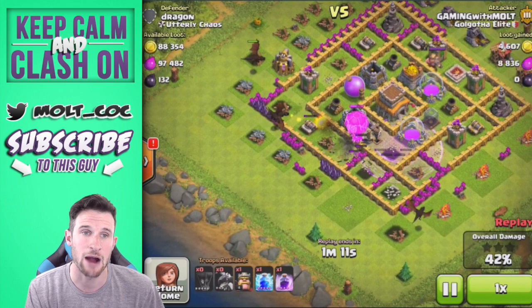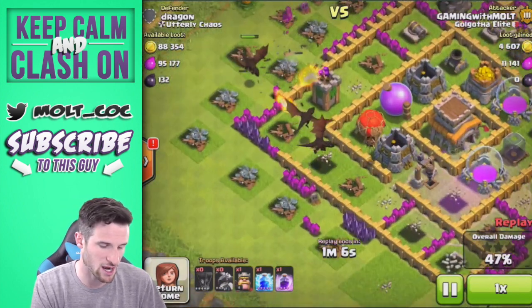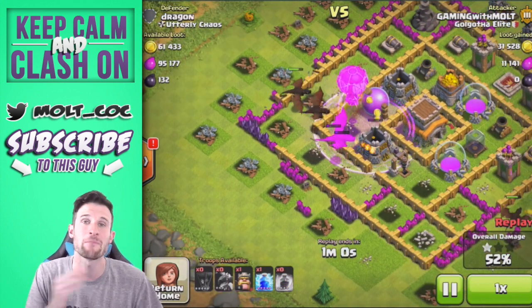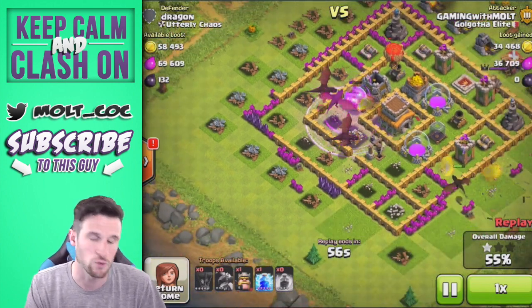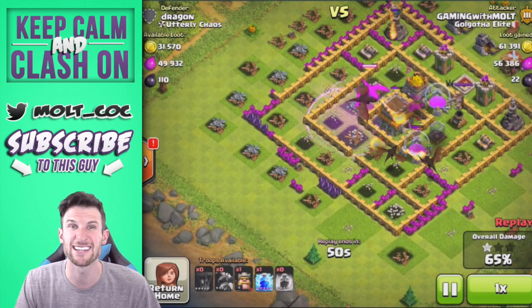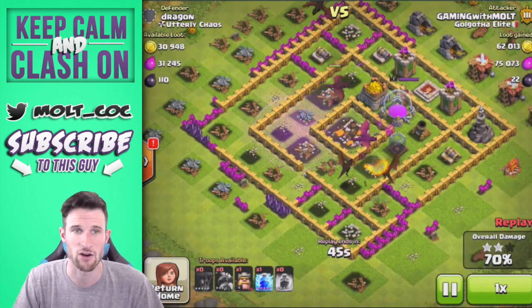Once we clear out the whole left side, we're going to drop down our dragons over here and you'll see they slowly start bunching up in this little corner. We've got two of them with a couple of balloons. We're going to drop that Rage Spell where our dragons are about to be, because you want to make sure you cover where they're about to move to so they stay in it for the longest period of time. Right now they're still in it on the Town Hall - if I'd dropped it where they were, they wouldn't be in the Rage Spell when taking out the Town Hall.